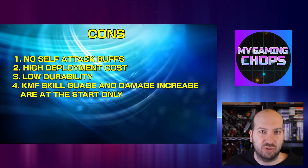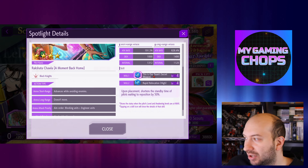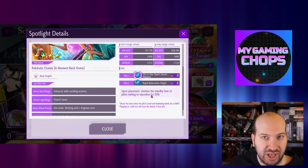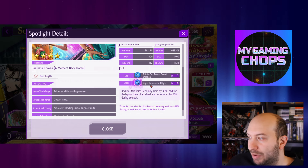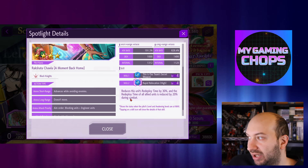Now let's move on to the new Rakshata. Rakshata is a rank 4 special type pilot. The first effect is 'This is our team's secret weapon.' Upon deployment, shortens the standby time of pilots waiting to reposition by 50%, essentially reducing the redeployment time for pilots waiting to be redeployed. The next effect is 'Rapid Relocation High' — reduces the unit's redeploy time by 30%, and the redeploy time of all ally units is reduced by 20% during combat.